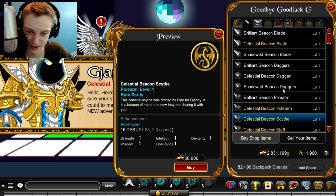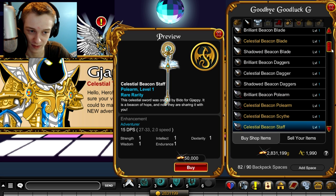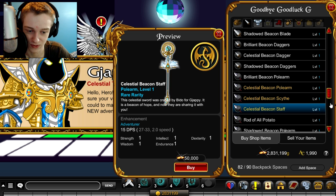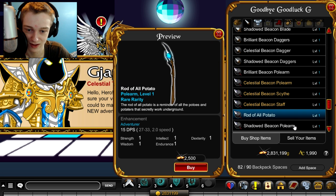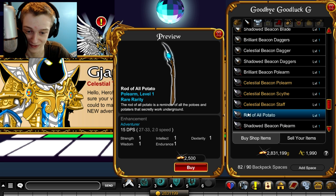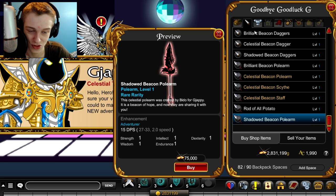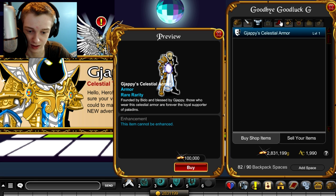Some of these are cool — there's random stuff happening on the weapons. I'm more of a simple weapon kind of guy. I like this Rod of All Potato — that's very cool. There are some non-member items in there too, like the arm and the wings, so even if you can't get the doge pet you can still get those.